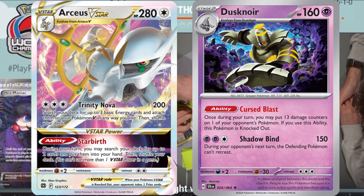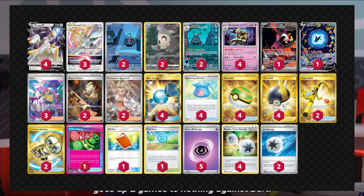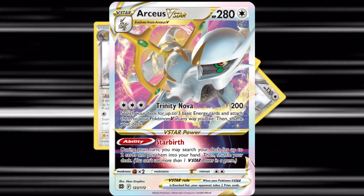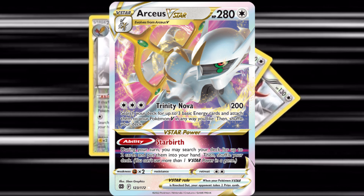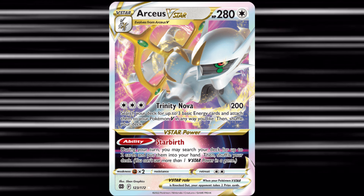Arceus VSTAR Deck with Dusknoir. Arceus VSTAR is one of the most powerful and versatile cards in the modern Pokemon TCG. Its main feature is the Trinity Nova Attack, which deals 200 damage and allows you to search your deck for up to 3 basic energy cards and attach them to your Pokemon V as you wish, greatly speeding up the pace of your game.